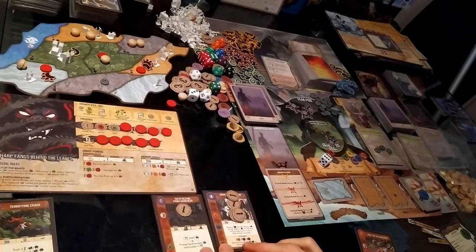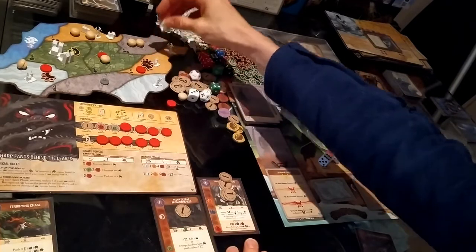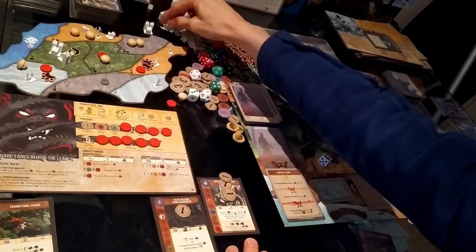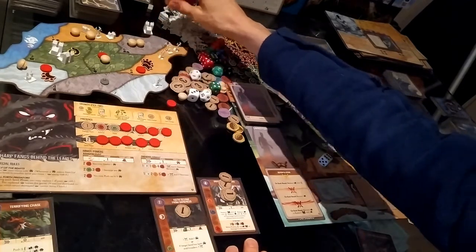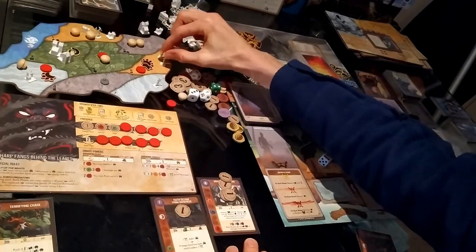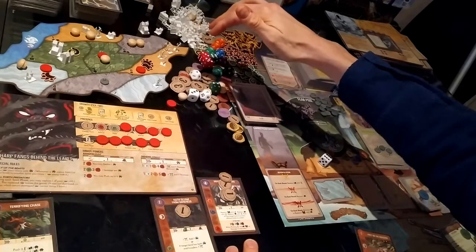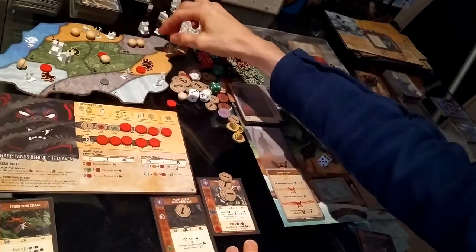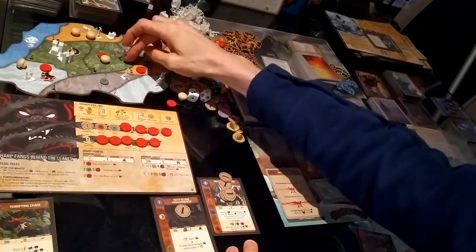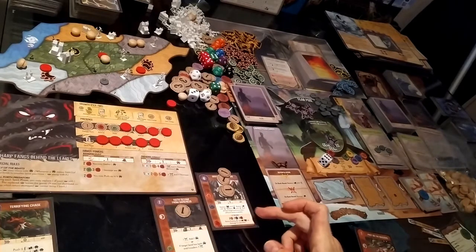For Dissolve the Bonds of Kinship I target land number eight: replace one city with two explorers, replace one town with one explorer, no dahan there to replace, then push all from the target land to as many different lands as possible — pushing them all out. That clears that land for the ravage and build next turn, which worked out quite well. We do not meet the threshold effect unfortunately.